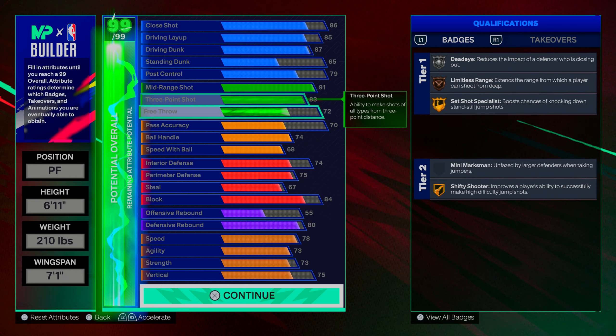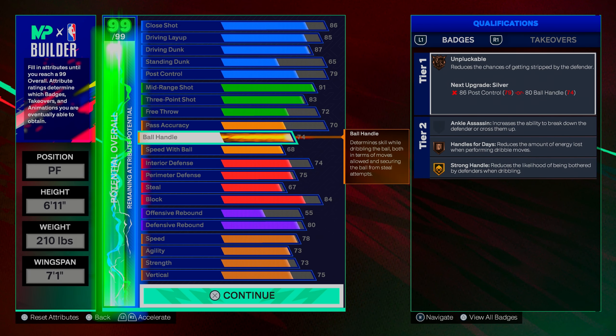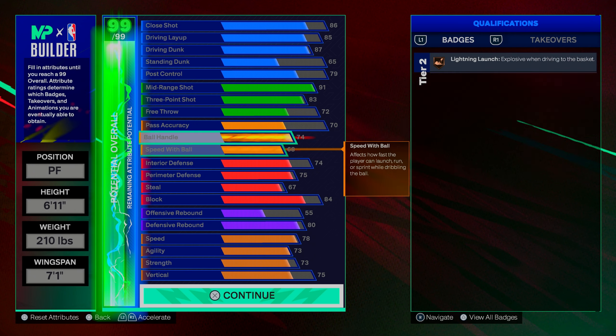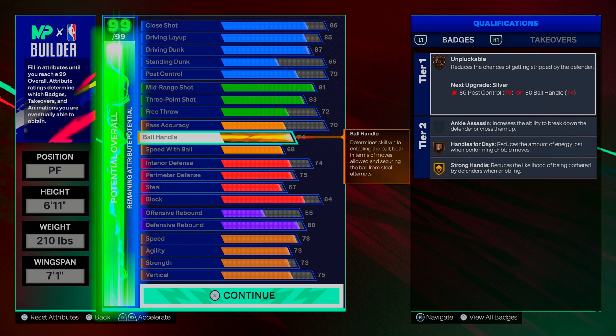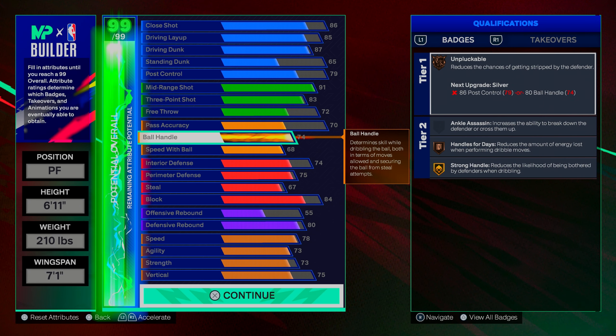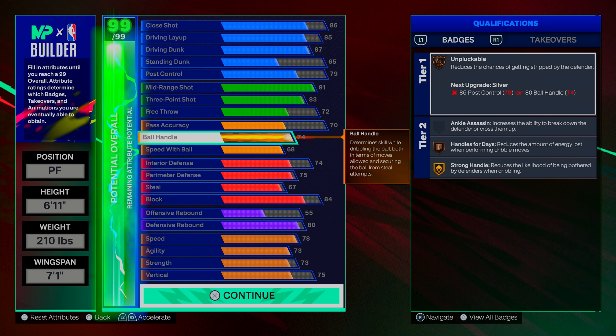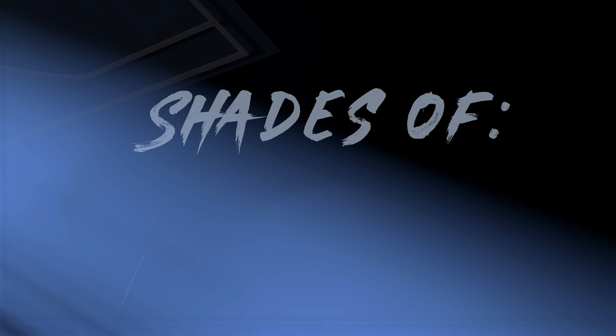This is the build — it's only day two but I'm loving it, and this will be my primary build for the whole first season before I make another one. I almost forgot: with a 74 ball handle, you unlock every Kevin Durant animation in the game. You only need 73 to get all his moves, but I go to 74 to also get extra moves from players like Giannis and Paolo Banchero.